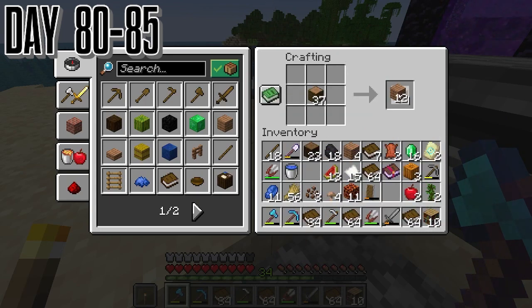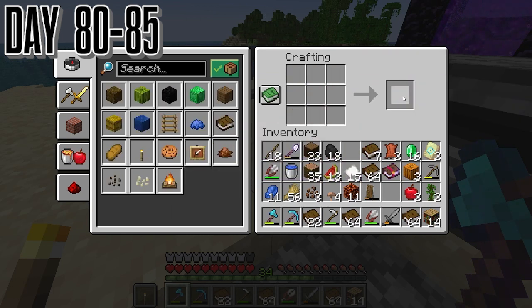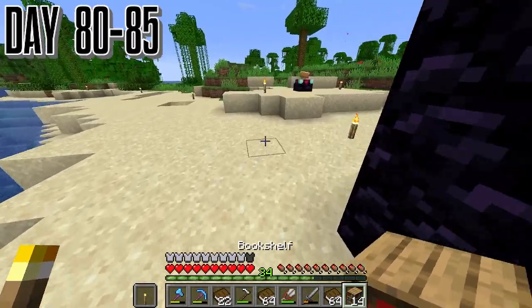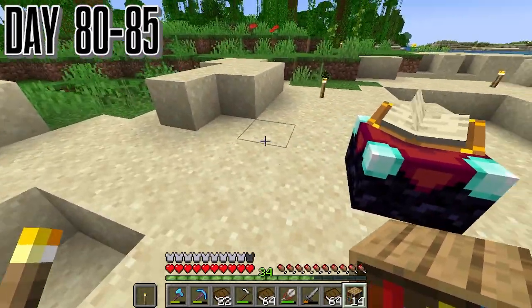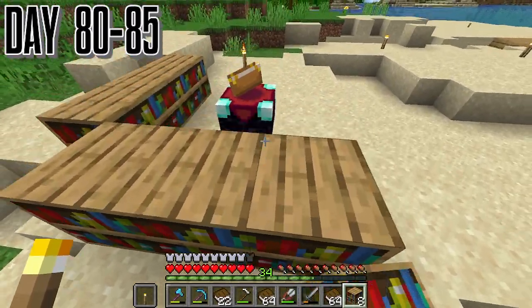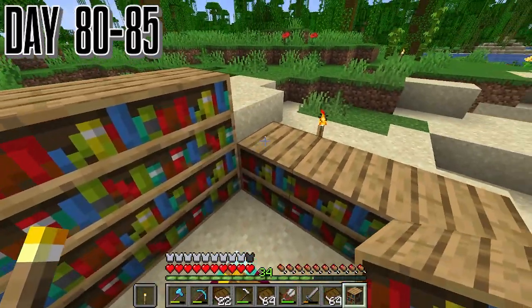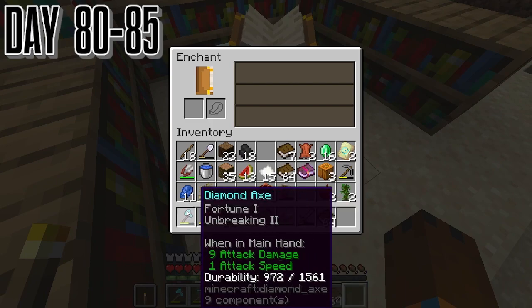We got about three stacks of books, which should last us forever. Hopefully we don't have to go back there very soon, because right now we're just not really using elytras — we don't need them. We have our horse and that's mostly all that matters.